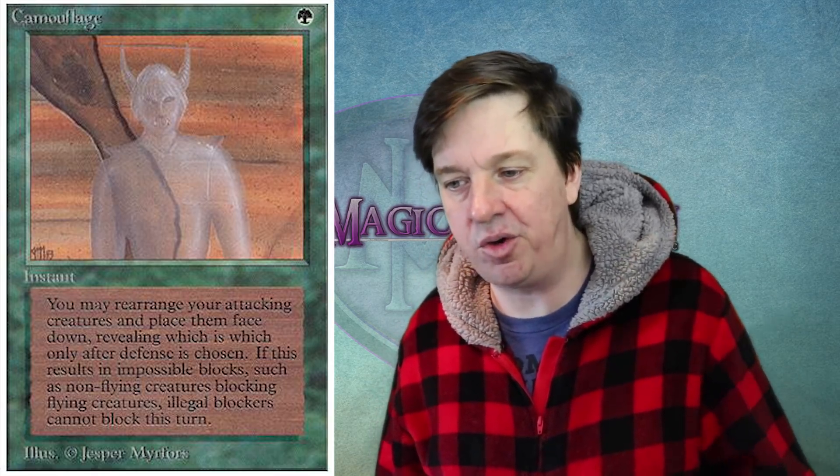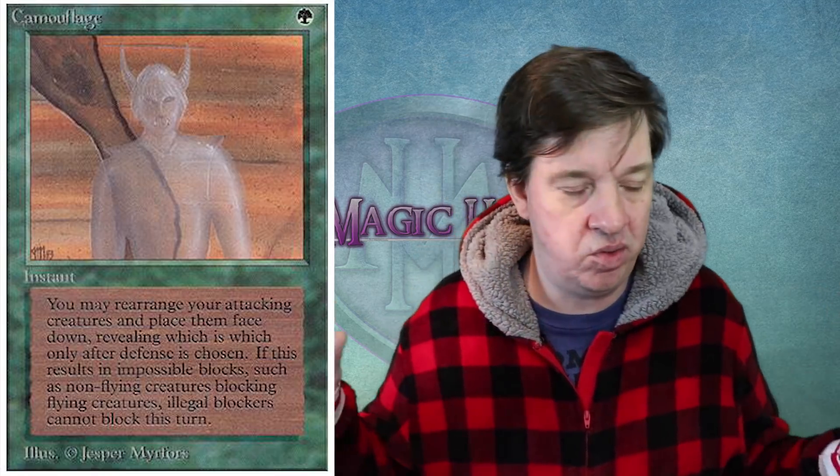The updated oracle text says: cast this spell only during your declare attacker step. This turn, instead of declaring blockers, each defending player chooses any number of creatures they control and divides them into a number of piles equal to the number of attacking creatures for whom that player is the defending player. Creatures those players control that can block additional creatures may likewise be put into additional piles. Assign each pile to a different one of those attacking creatures at random. Each creature in a pile that can block the creature that pile is assigned to does so. Piles can be empty. My brain just goes — that wording is so nutty.